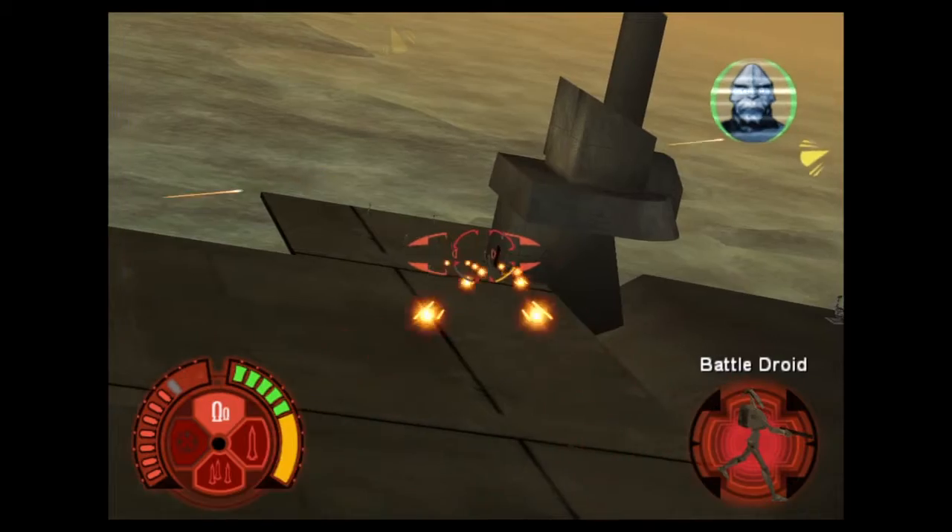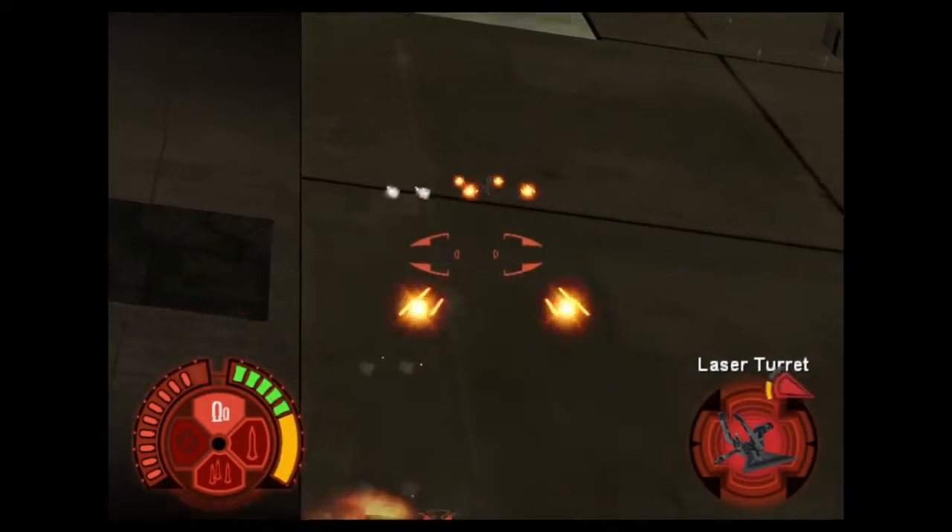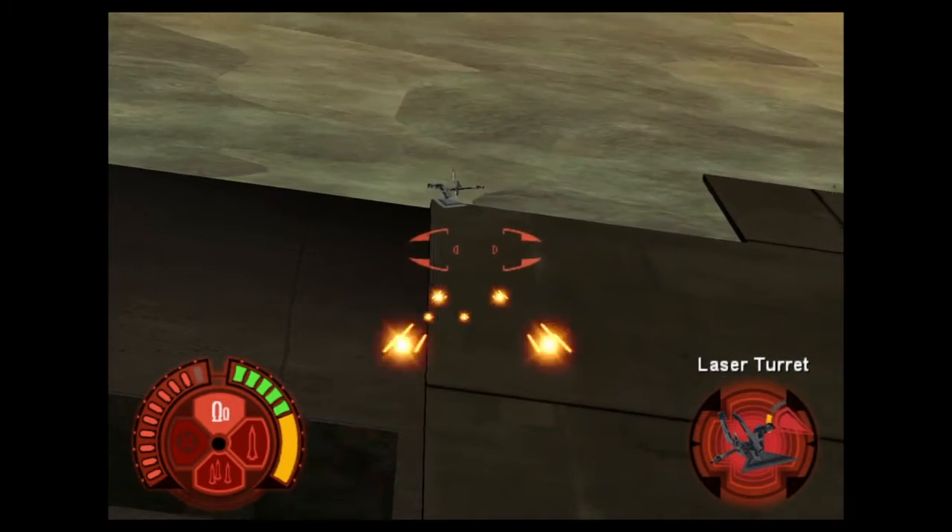Clear off the landing pad so I can land and get inside the tower. Eliminate enemy presence.